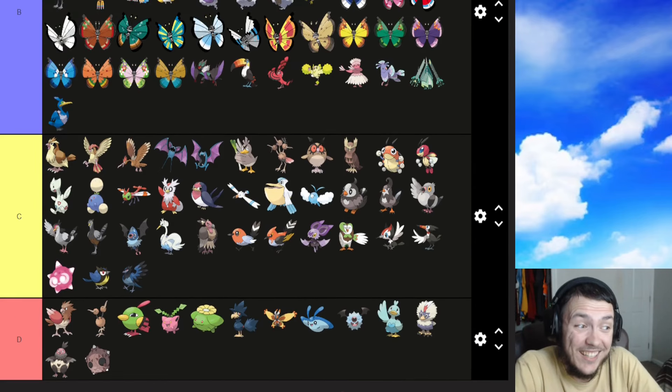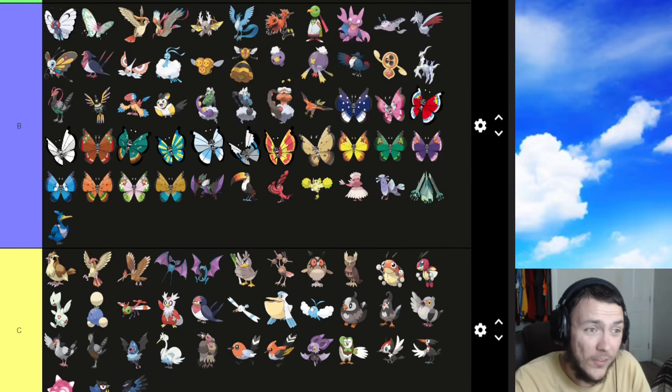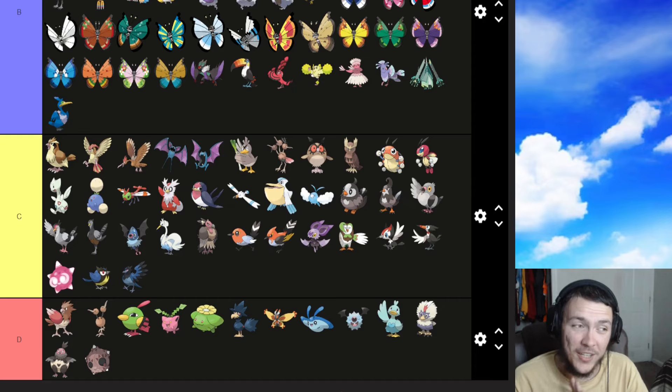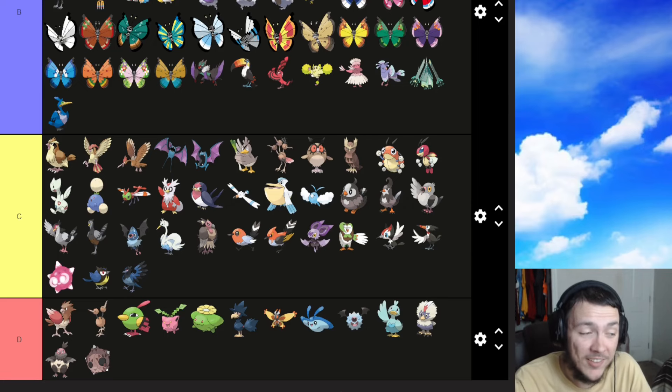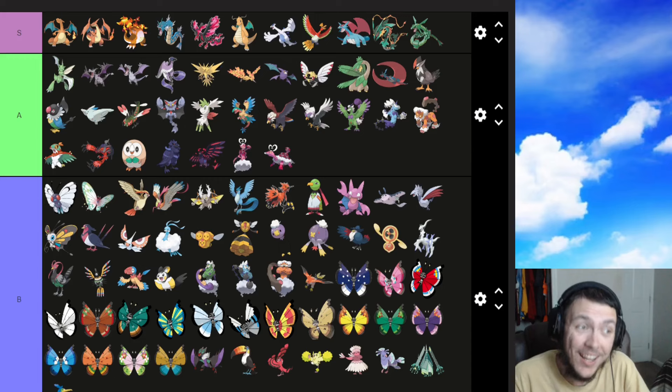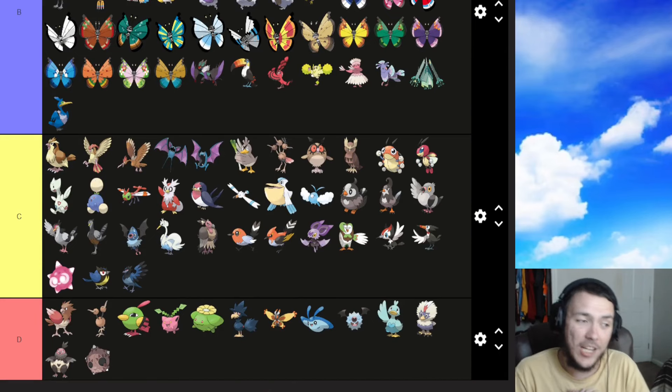Enamorus might be my new favorite of the Gen 5 flying legendary Pokemon. I love its design — the pink and red, and the heart on top of its head. I love the Therian form too, though it doesn't quite resonate as much as the incarnate form. Some people call it ugly on social media but for me I love Enamorus — definitely an A. Maybe B or C for some people but A for me. On to the last gen, Gen 9.